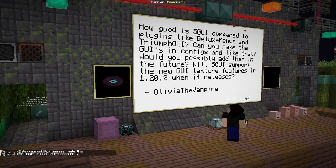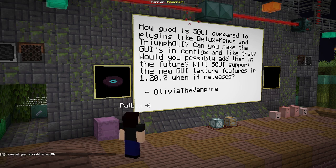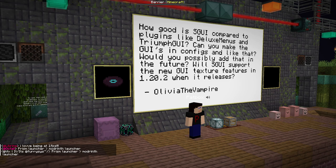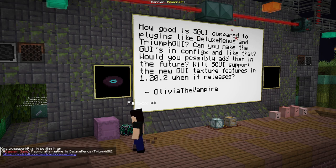How good is SGUI compared to plugins like Deluxe Menus and similar? Can you make GUIs in config? Will SGUI support GUI texture features in 1.20.2? There are no new features in 1.20.2 that I can use for SGUI — those are just cleanups for resource pack makers. You can't compare SGUI to Deluxe Menus or similar, because SGUI is just a backend library for making GUIs easily, while those are user-facing plugins. It's all code. That's Action Inventory — you can check it out.